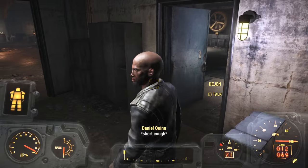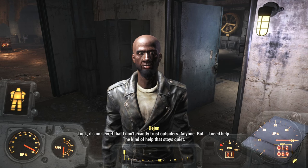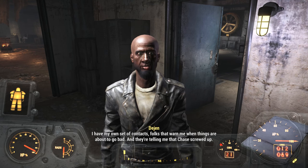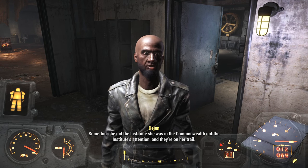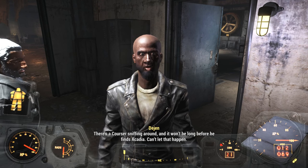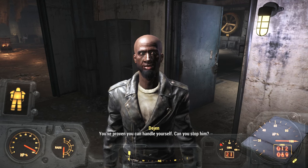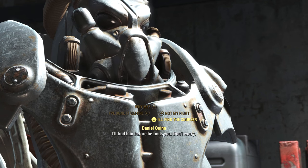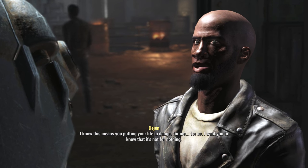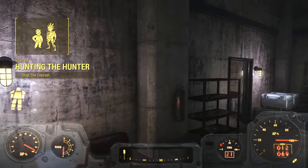I need to talk to you. Look, it's no secret that I don't exactly trust outsiders. But I need help — the kind of help that stays quiet. I have my own set of contacts — folks that warn me when things are about to go bad. They're telling me that Chase screwed up. Something she did the last time she was in the Commonwealth got the Institute's attention, and they're on her trail. There's a Courser sniffing around, and it won't be long before he finds Acadia. Can't let that happen. You've proven you can handle yourself. Alright — Hunting the Hunter. I wonder how many of these side quests there are.